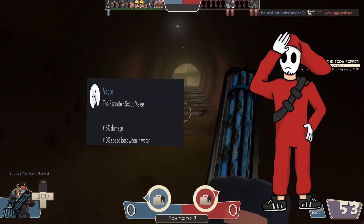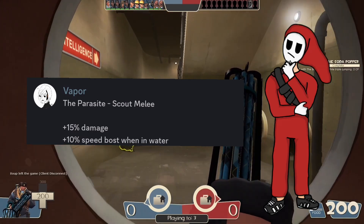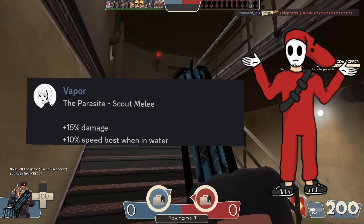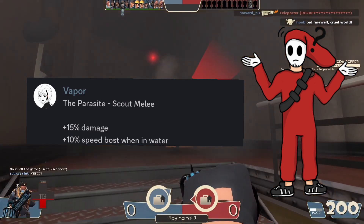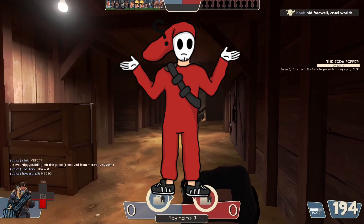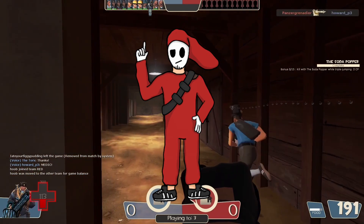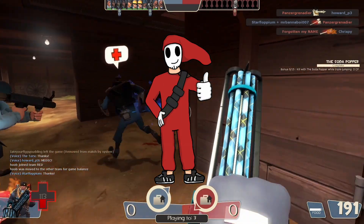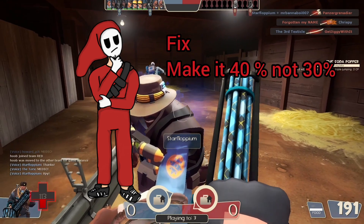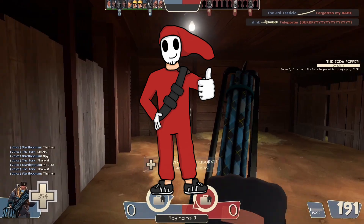The upsides are that you deal 15% more damage and you get a 10% speed boost in water. But just like every other weapon, this thing also has its downsides, like minus 30% deployment speed. I'm not sure what that means, but I'm assuming it just means it's slower when you pull it out. I gotta say, I like this weapon. I don't think we need to fix much here. Maybe change the downgrade to 40% instead of 30%, but that's okay.